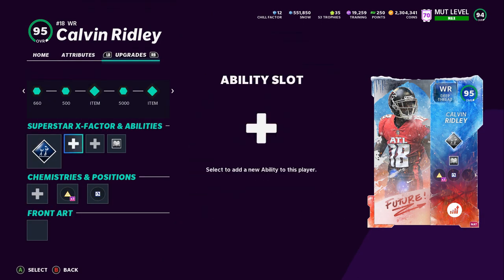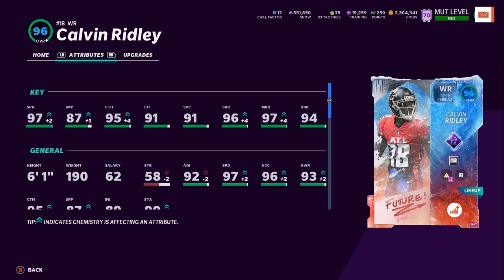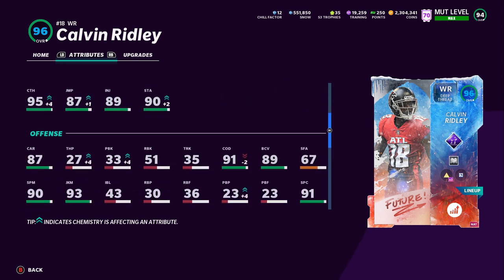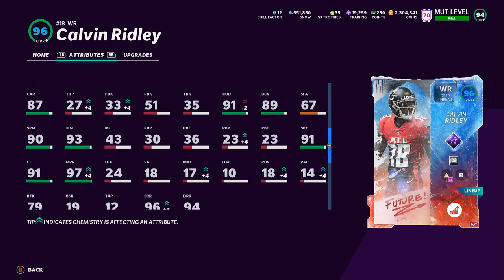Calvin Ridley's card is pretty good. Looks similar to Deion's, except for the brake tackle — that's pretty much the only difference. But he's just as good. 97 speed, 96 short, 97 medium, 94 deep. He gets evasive, spin cycle, all that. His brake tackle is a little low, but outside of that, it's a great card.